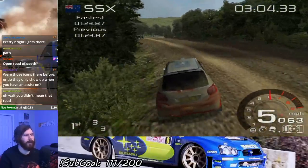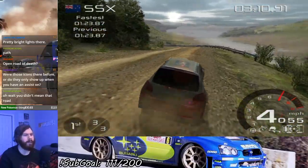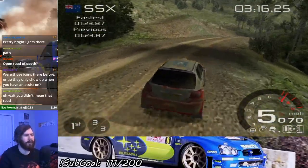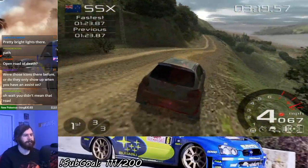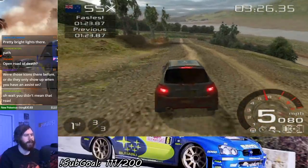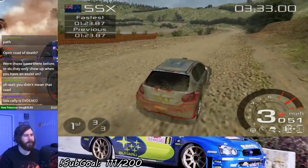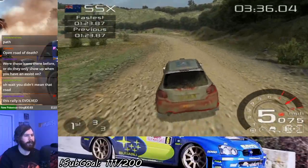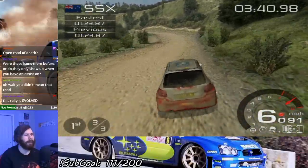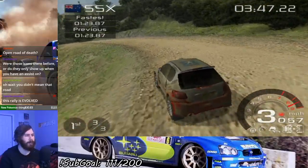The steering wheel icon is obviously for the steering assist. The one next to it is the brake assist. The icon with the car and the skid mark is actually traction control. Then there's the damage indicator next to that. I can't remember if I mentioned it on the first attempt at Monte Carlo, but there's no damage in Rallycross — it's disabled. Well, mechanical damage at least. I've had some hard hits and no damage, so I'm going to assume that it is.